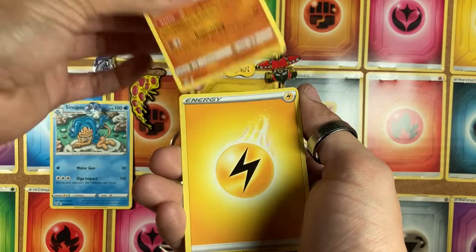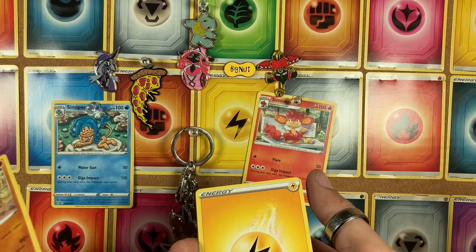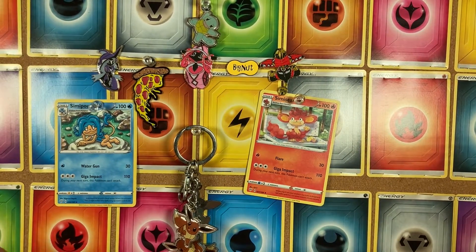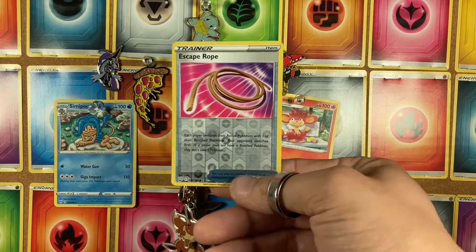A Marowak for our... oh, wait a minute. Oh, I'm really stupid — that Escape Rope was our reverse. Shoot, you can't even tell, it's so annoying.